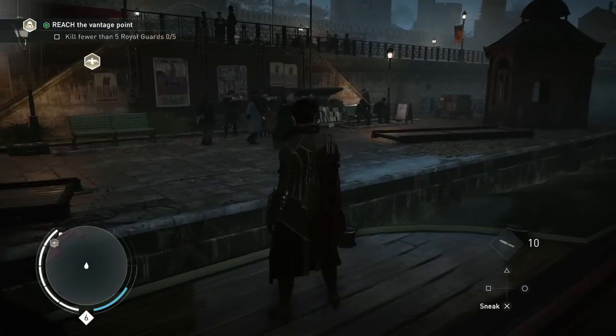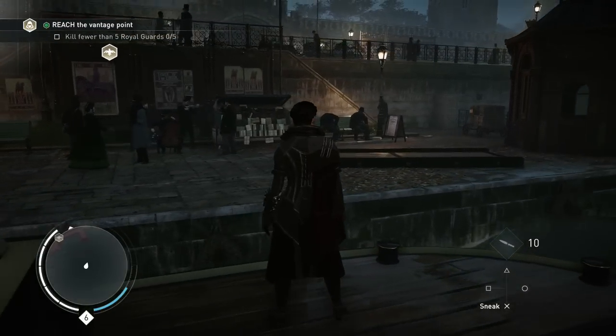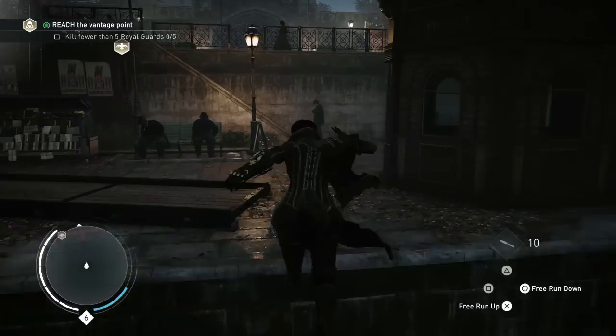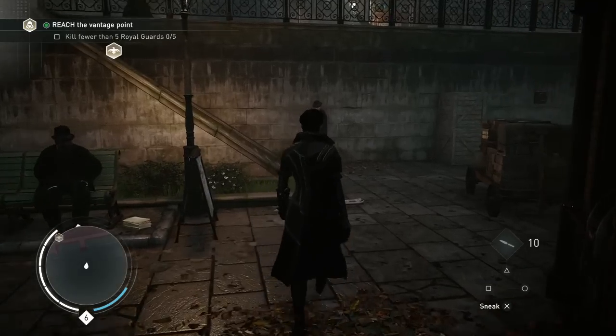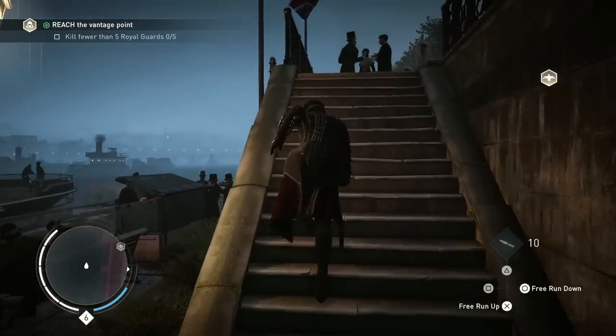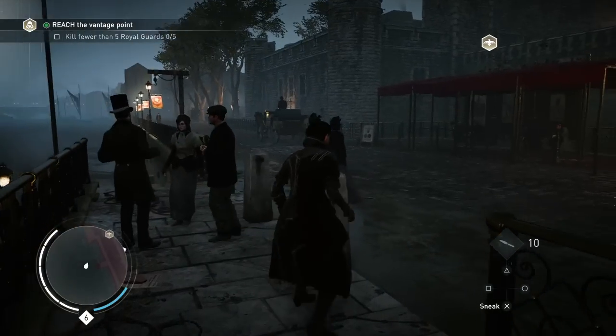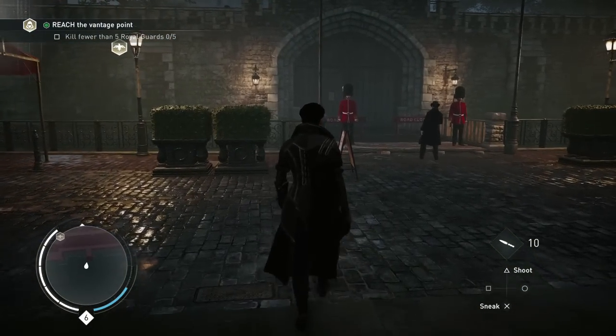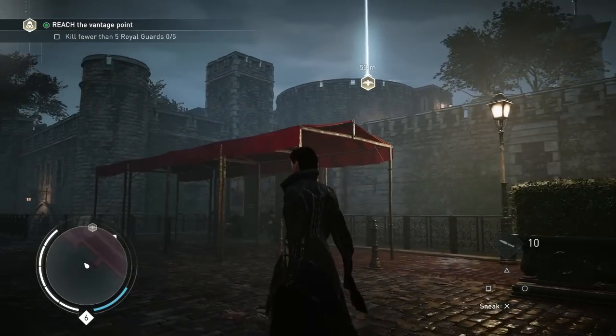We are now approaching the iconic Tower of London. Evie suspects that the vault of the tower might contain the Shroud. Pieces of Eden are artifacts created by the ancient First Civilization and are sources of great power. Each of the doors to the tower is being watched by Royal Guards. To avoid attracting too much attention, let's find another way in.